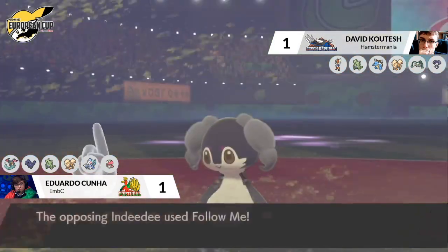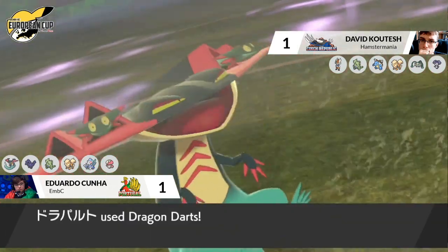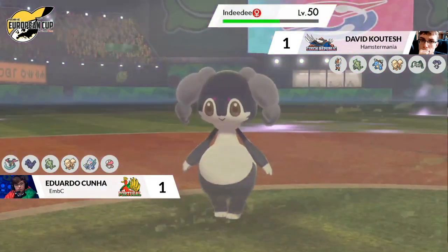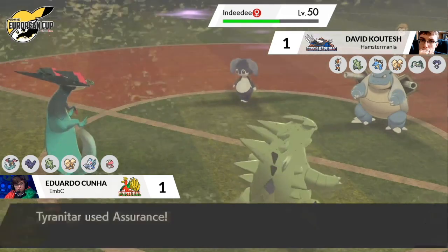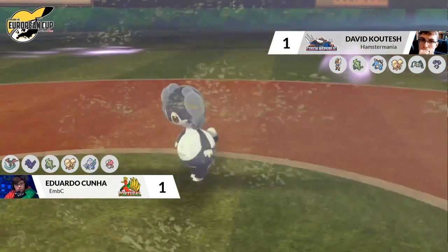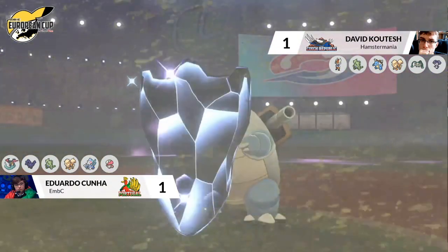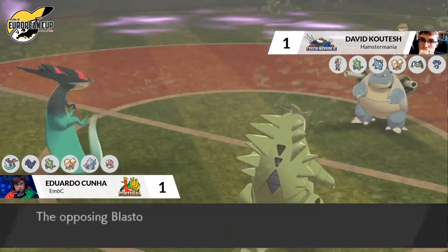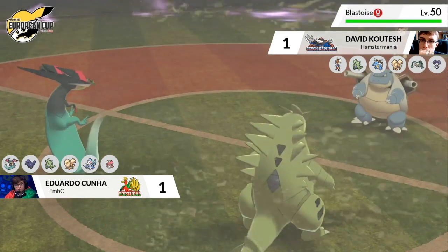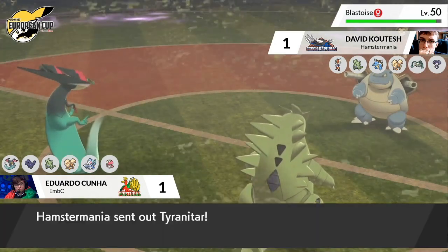Most likely it's going to be Tyranitar going for Dynamax on Edu's side — really wants to get those special defense drops to set up KOs on Blastoise. Last-minute clicks in — no Dynamax this turn one, which is very interesting. Indeedy going for Follow Me — a little worrying if we see Iron Defense from Blastoise. Dragon Darts going into Indeedy doubled up thanks to Follow Me and does decent damage. Tyranitar goes for Assurance, super effective — really going to be able to pick up the KO. But Indeedy did its job, allowing Blastoise to set up that crucial Iron Defense.